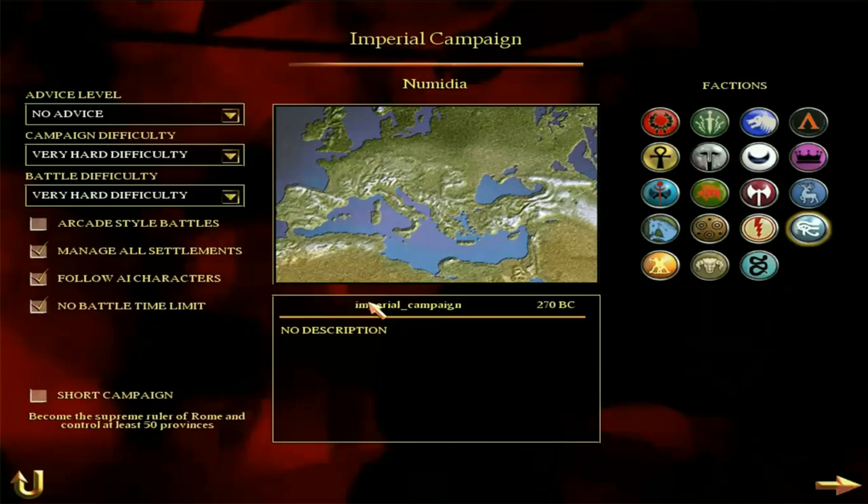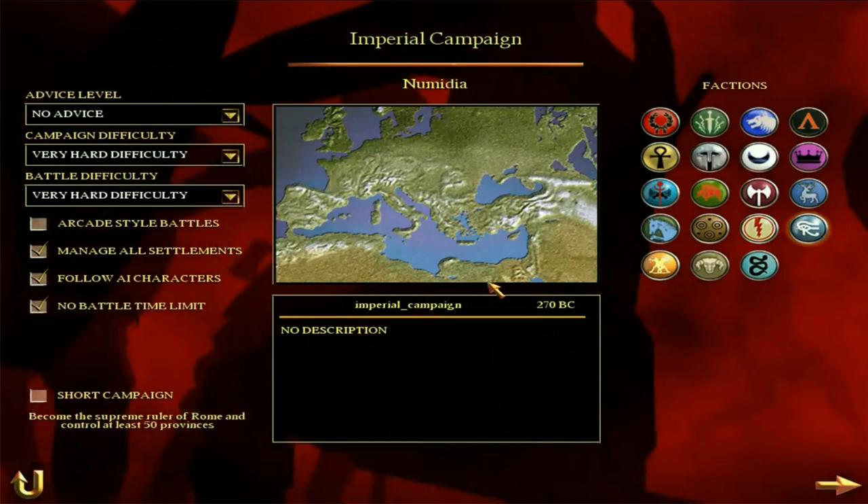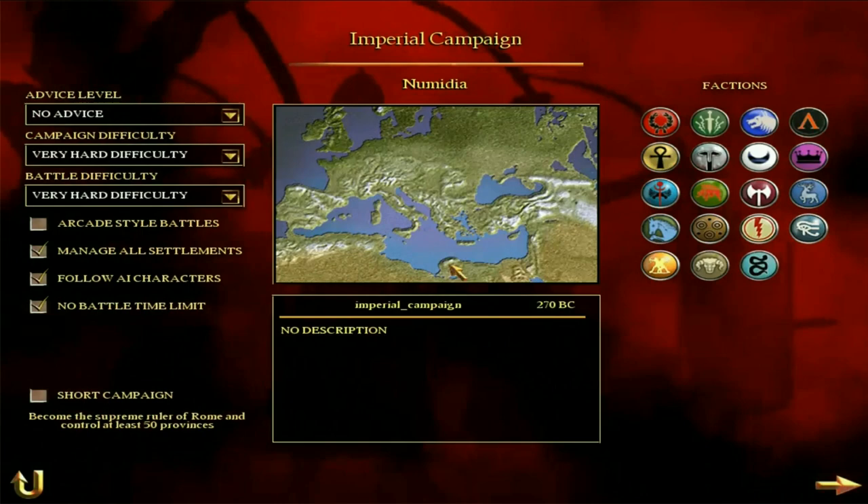Long story short, Numidia starts in this region around here in North Africa, and they also have one settlement over here as well, bordering Egypt. It's sort of spread out over a little bit, with Carthage in between.